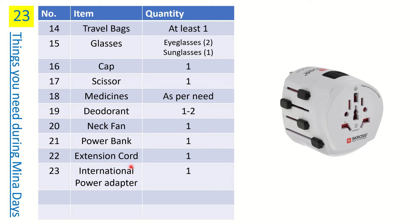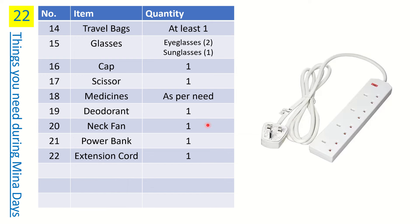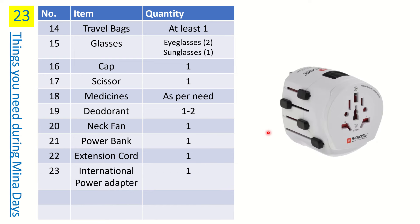Number twenty-one is an international power adapter. If you're coming from Pakistan, Australia, or the US, your plug shape is different from the UK-style socket used in Saudi Arabia. Get a universal power adapter so you can use the sockets there.